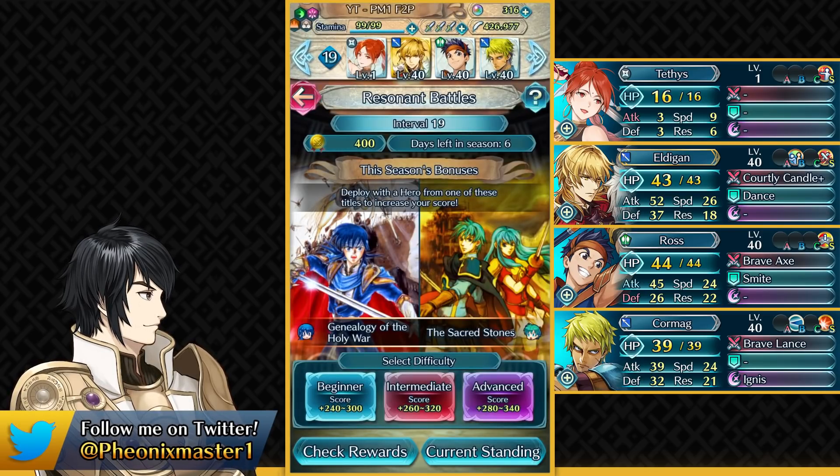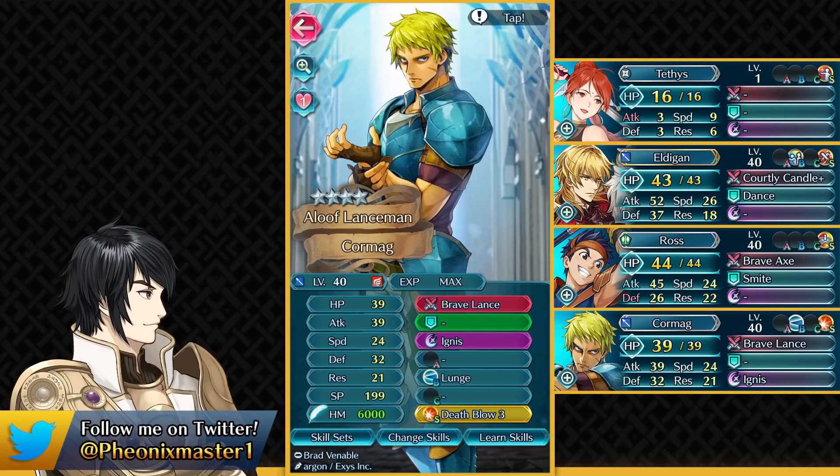And then we've got Karmag — the MVP for this solution. Now this could be any lance unit: Ortana, Trevant, Valter — really any lance unit who has a Brave Lance and Lunge. That's basically it, because they need to hit at least this much attack to easily take out the thieves. Make sure to have Death Blow on them. Slot A is open to improvise if you want more attack stat for the higher intervals.